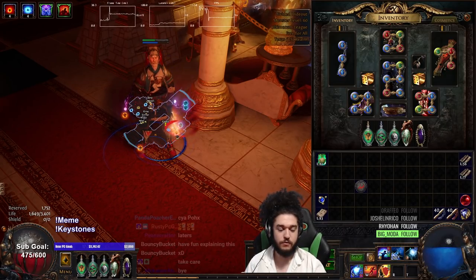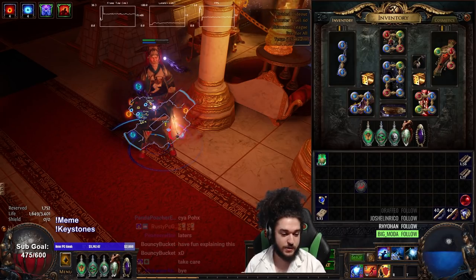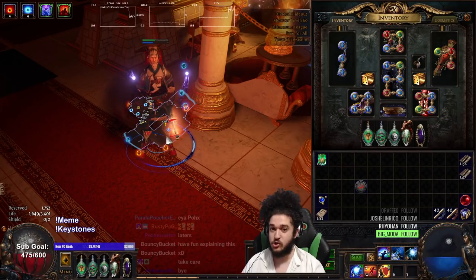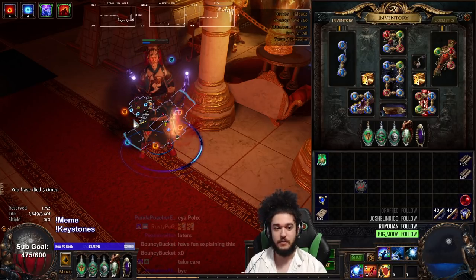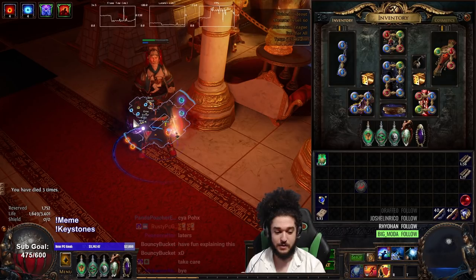Before I explain too much about the character, I would like to say: as weird as this character looks, we are level 93, we have done almost all Guardians, we've done Shaper, we've only had three deaths, and every single one of them was to the leveling phase and the transitioning phase. So no deaths have actually happened in maps yet.